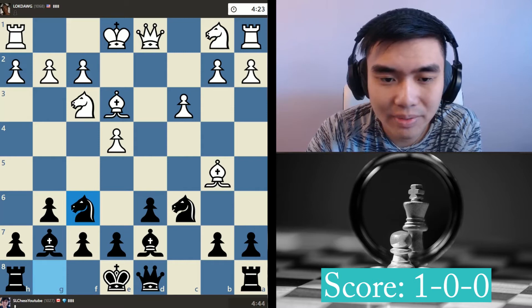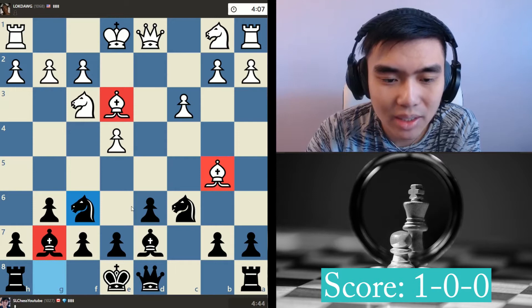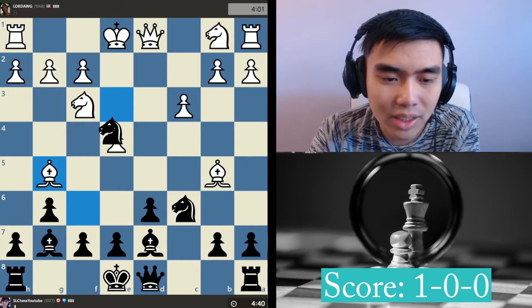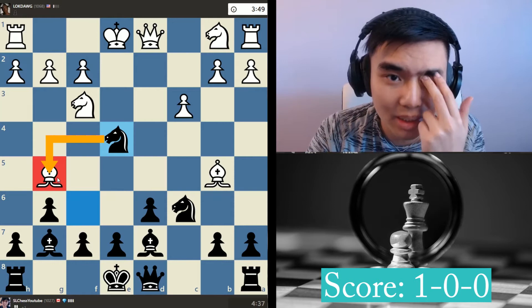Just develop my pieces and play normally. In this position I already like my position quite a bit. I like my bishop compared to his bishop - his bishop's not really doing much. I have two center pawns, a nice active bishop, my king's not under attack, and I have an open c-file I can use to attack in the future. Here my opponent allows me to take on e4 - he doesn't see my threat. So I'm just going to capture here. Center pawns are indeed pretty good, and a lot of people don't prioritize their center pawns, which I find very confusing.